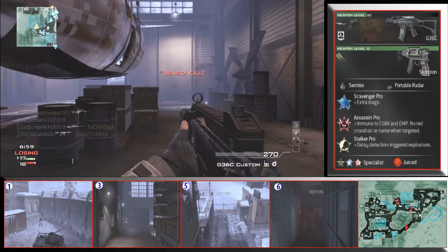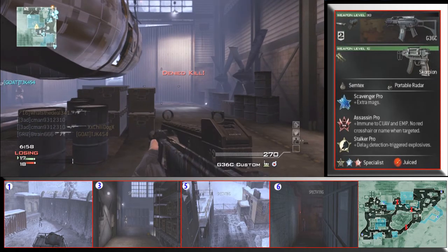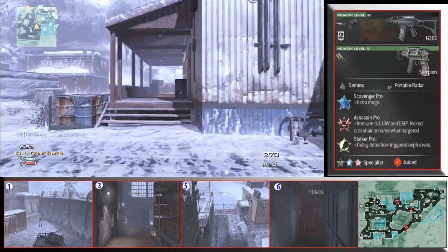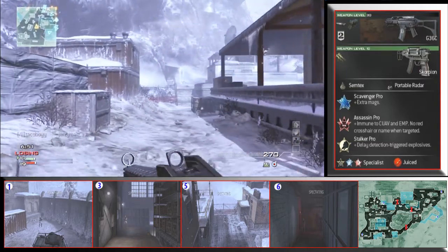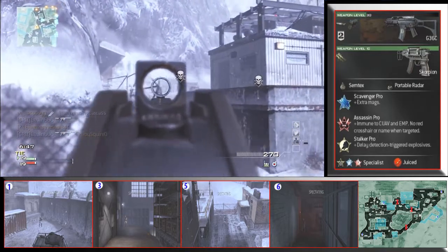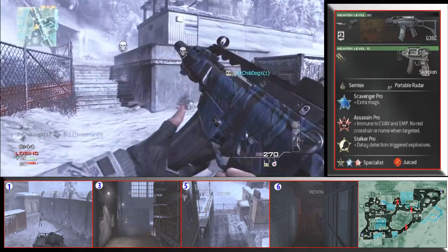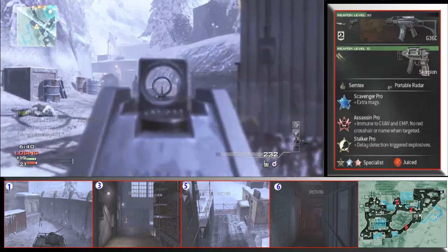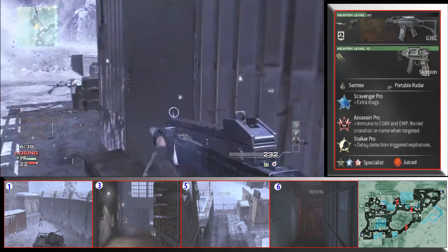We're using the G36 — you can see the class over there to the right. I'm actually using Hardline in this game instead of Assassin, and I have the MP9 Akimbos instead of the Scorpion Akimbos. I recommend the class to the right as probably the best class for this gun — Assassin and the Scorpion Akimbos are the better option.